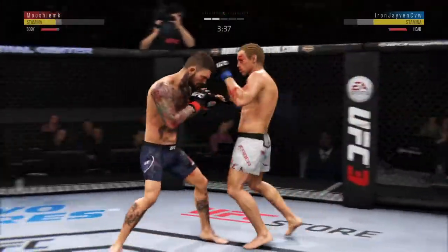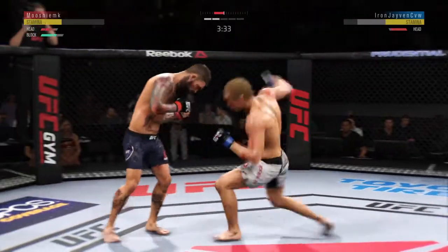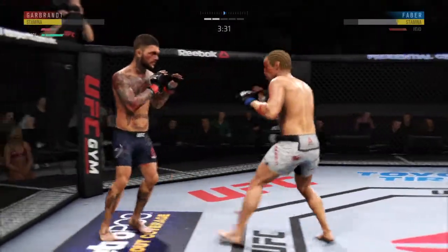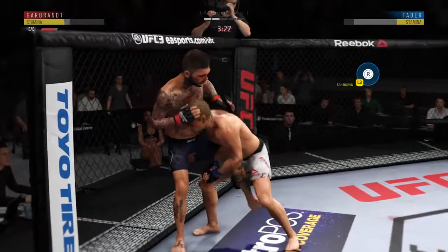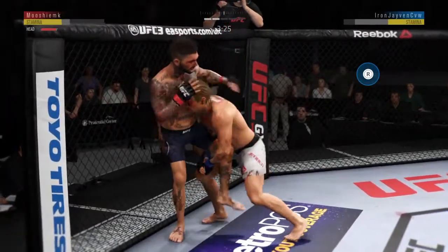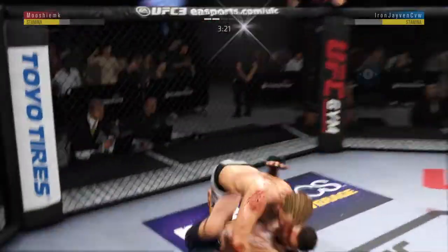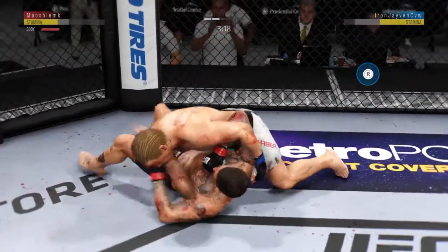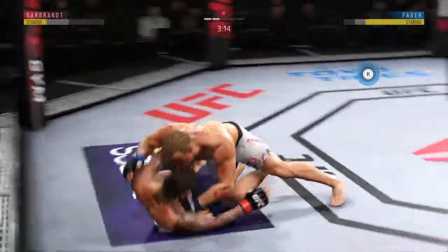He has landed some good shots tonight, but as yet he has been unable to string together any solid combinations, and that has served to keep his opponent in this fight. So let's see if he can change up the tempo a little bit with his strikes and try to put together a combination that is more damaging to his opponent. There's that wrestling from Uriah Faber that we were talking about — every time he's gone to that takedown, it's been there tonight.